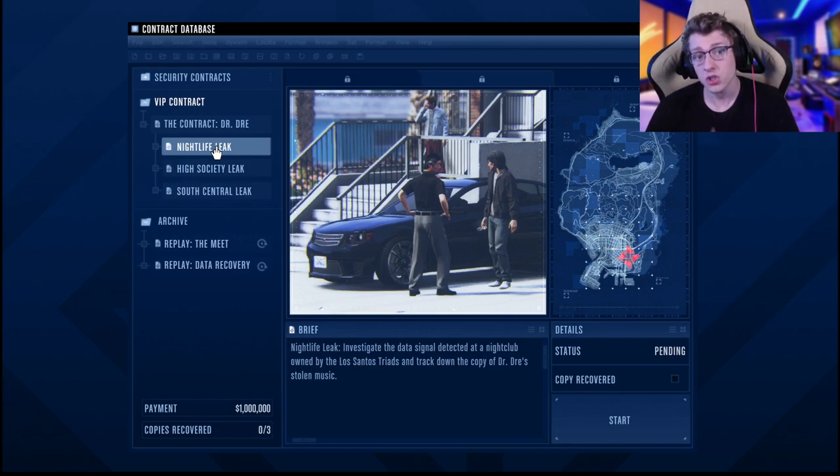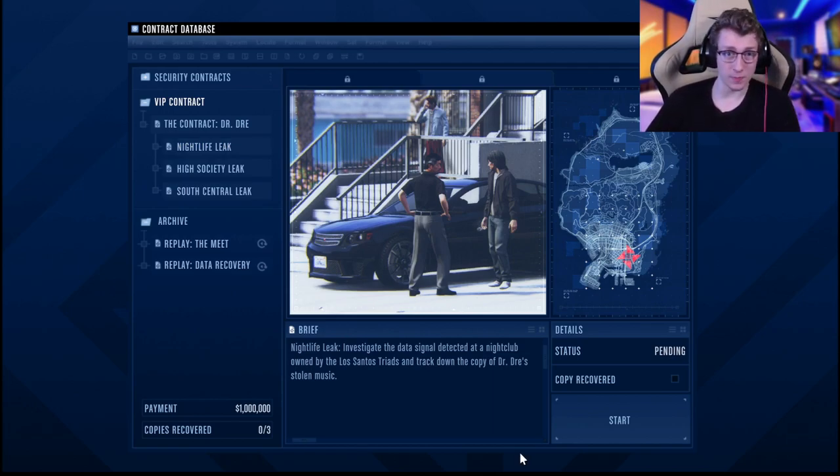It's 40% off this week — make sure you get your hands on the agency because you will regret it. Doing just security contracts alone, paired with the occasional payphone hit, should net you about $1.2 million every hour. That's a lot of money, especially when you realize I haven't added in any passive method. So if we add on your special cargo from Lupe, your acid lab, your bunker, and your nightclub, you can very easily be making upwards of $1.6 to $1.8 million. That's a ton of money, and it's all pure income — no worrying about your stuff being blown up like a sell mission. Security contracts can be done in a public lobby or invite only, with no high demand bonus, making this just an absolutely amazing business.